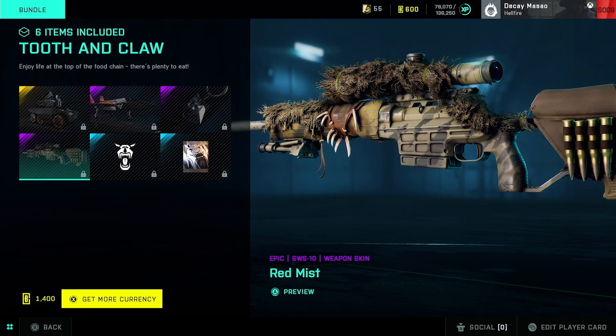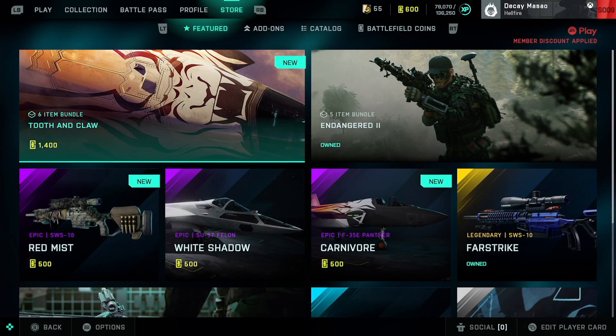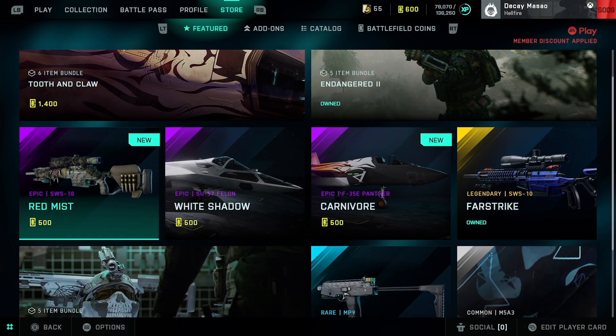It's 1400 Battlefield coins on the store right now. Just thought I'd give you a quick look at each of them. Also, you can buy them separately — if you're new to buying stuff on the store, items are always 500 to 1000 Battlefield coins depending on which item it is.